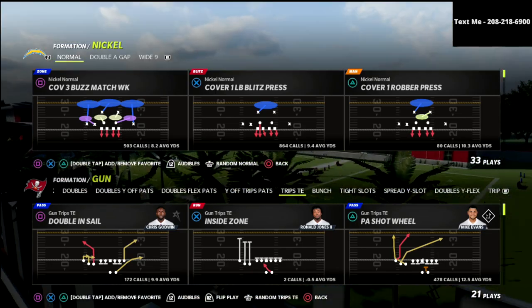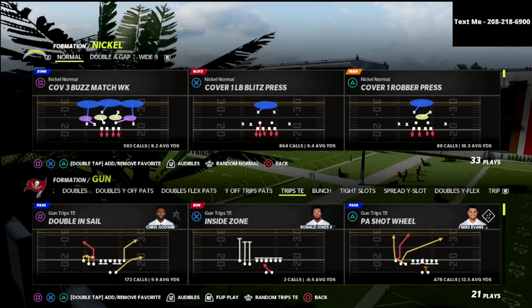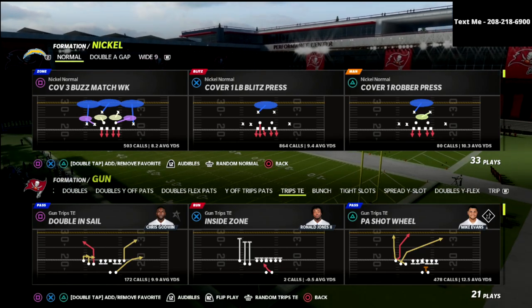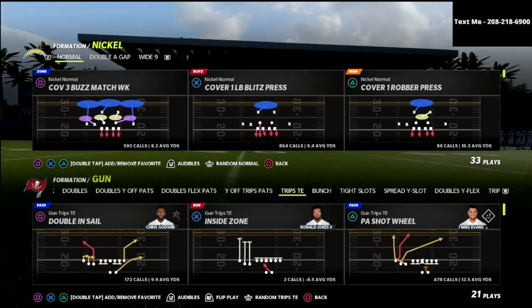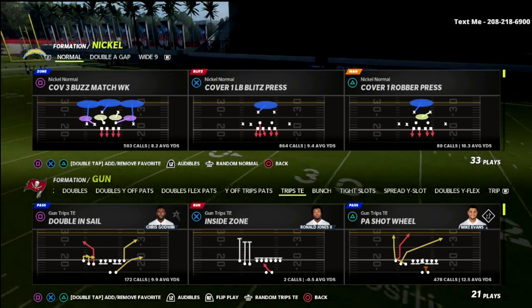You're going to see a lot of pro players switching to trips tight end. Trips tight end is definitely getting better every single day, especially as we reach this point in Madden where you have receivers that can get some separation in man-to-man, or you have the ability to roll out of the pocket and manipulate zone coverage.